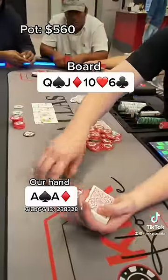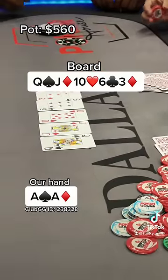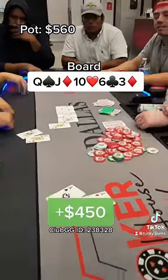Let's see what the river is. Nearly $500 in the middle, we're hoping for a clean river — a king would be great — but it's the three of diamonds. Our opponent shows king-queen for top pair, and our aces take it down.